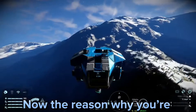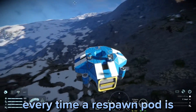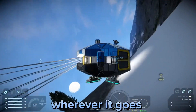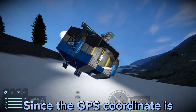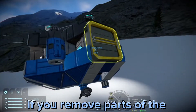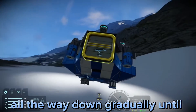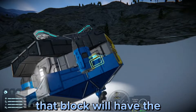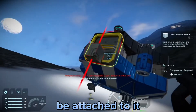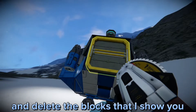The reason why you're using a drop pod to create a tracking device is because every time a respawn pod is spawned in, a GPS coordinate is attached to it and it follows the respawn pod wherever it goes. Since the GPS coordinate is attached to the respawn pod grid, if you remove parts of the respawn pod in small parts gradually all the way down until it reaches one block, that block will have the grid identification of the respawn pod and the GPS coordinate will be attached to it. So just follow along and do what I do and delete the blocks that I show you.